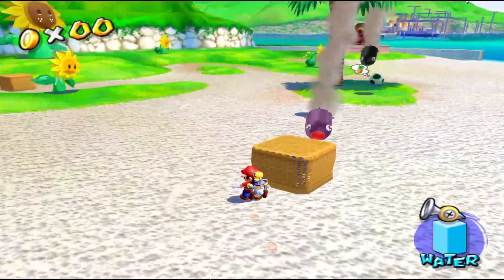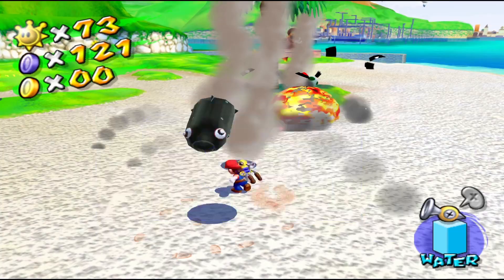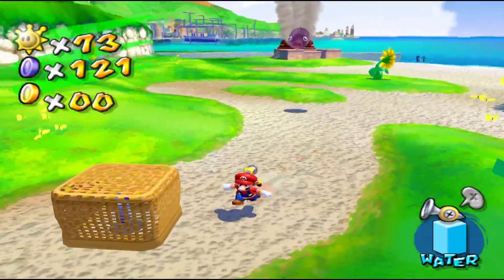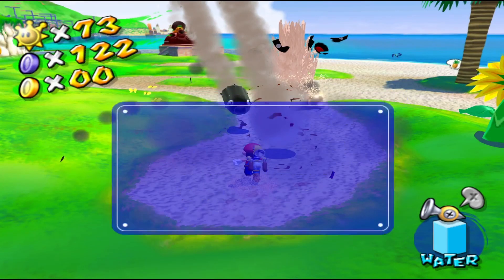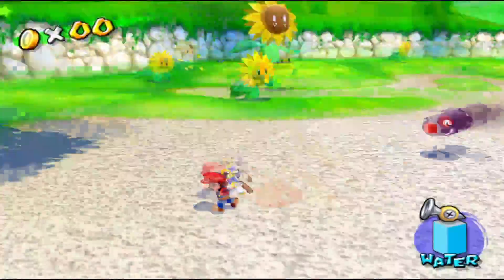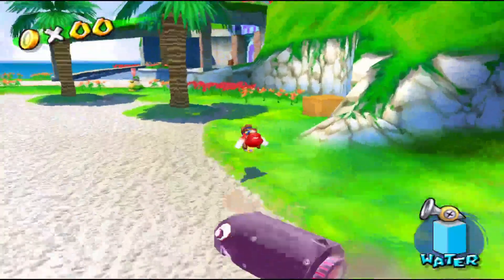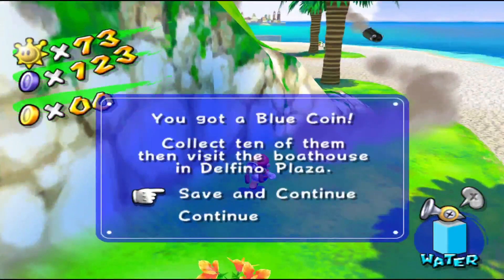Here comes a homing one right now — boom! There's blue coin number one. Here comes another homing one — lure it. There we go, blue coin number two. Here comes another homing one, so we gotta go further out this time and lure it to this one — boom! Blue coin number three.